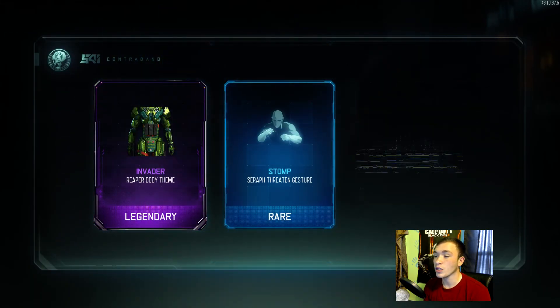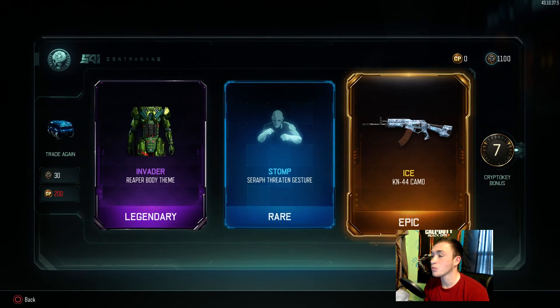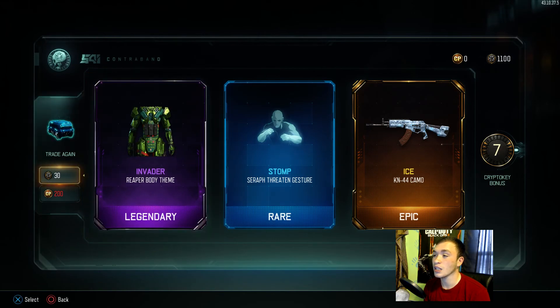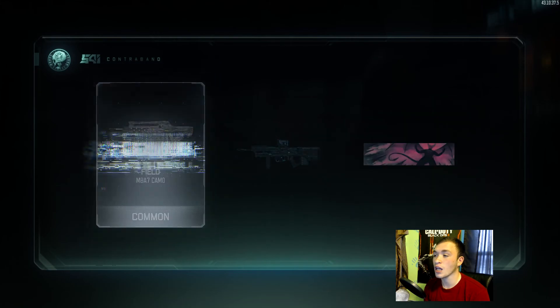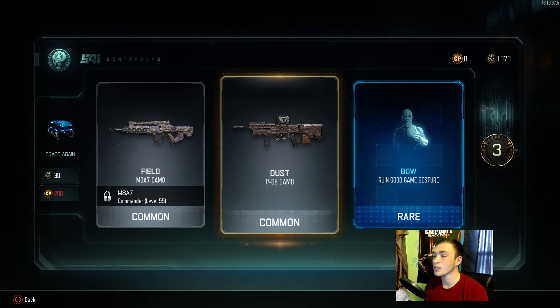For the Reaper we got the Invader for the body, and then we got Ice camo for the KM44. I use the KM44 a lot so the Ice camo will come in handy. I really do like the Ice camo and Invader — if we get the head for it, that could be something I actually use because I use the Reaper a lot, and I also use the Flamethrower Purifier a lot.